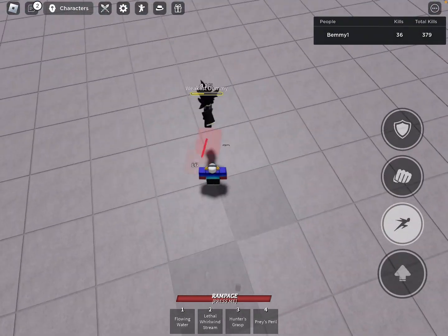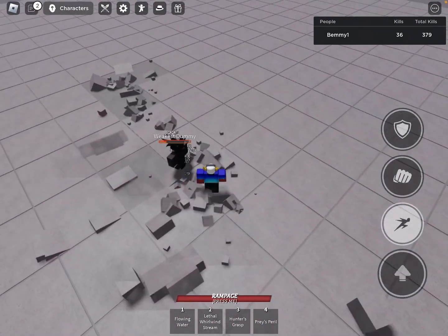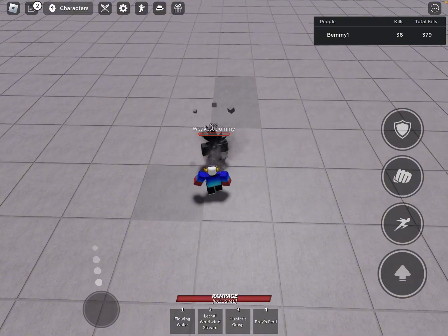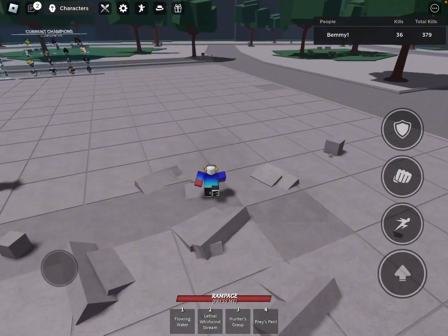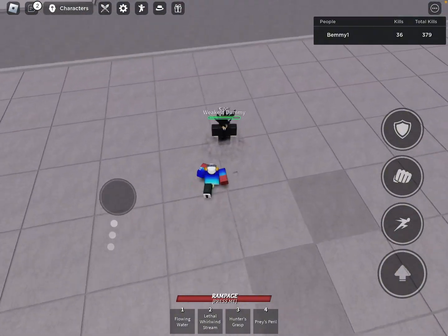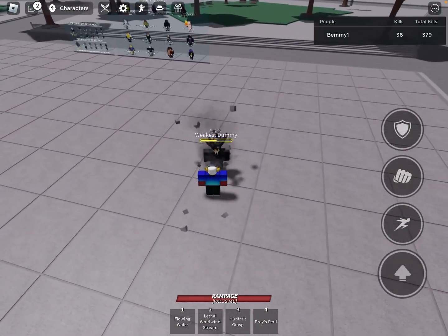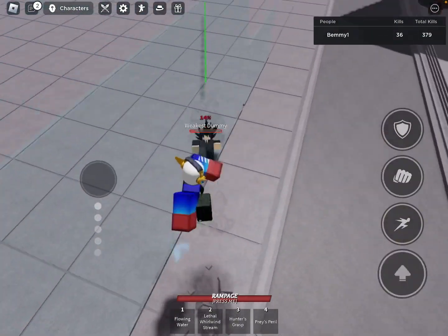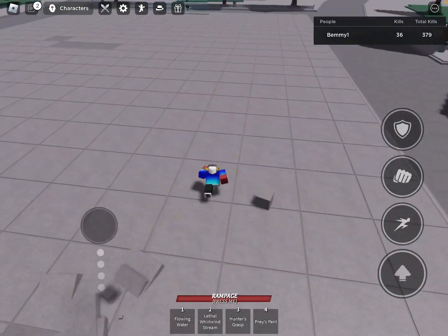That's a tech: you go like this, land on the ground, and go like this. Wait — if you go one, two, three and go like that, then you can do down slam: one, two, three. I'll try to do it again. What you have to do is three M1s, Hunter's Grasp — then you do down slam. You have to turn your back to them: one, two, three.